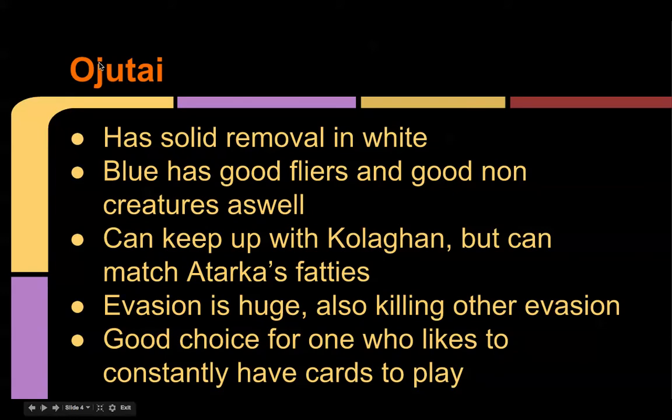Next is Ojutai — I'm not sure how to pronounce it, but oh well. It has solid removal in white as I mentioned in the Dromoka section. Blue has good flyers and good non-creature spells; Ojutai's Summons is pretty good, and there's a new ponder-style card — I think it's Anticipate — I like that card. It can keep up with Kolaghan but also match Atarka's fatties because it has small flyers to block with, and blue and white also have some big cards.